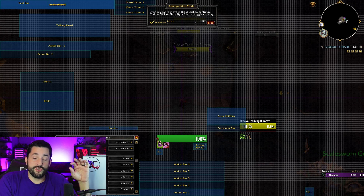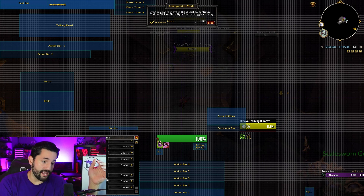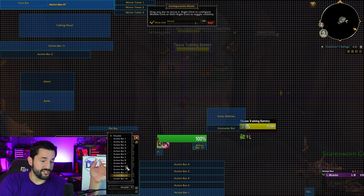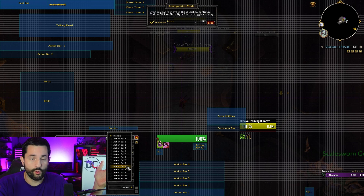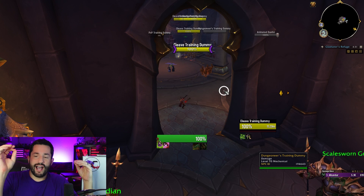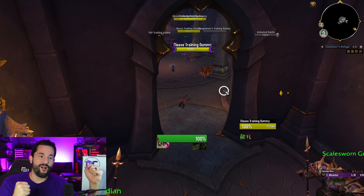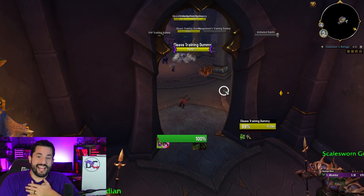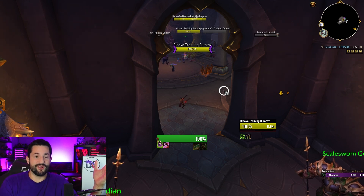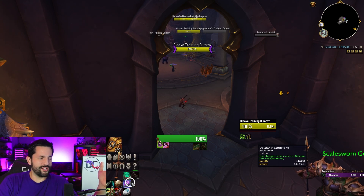I'm on a Demon Hunter so paging doesn't change much for me. You can also set up fancy conditions: hold Shift for a different bar, hold Alt+Shift for another, change bars when targeting an ally or enemy. I have macros for that kind of thing and separate videos on it. I hope this Dominoes video helped you get up to speed — I'm fully moving over to Dominoes now that it's back.